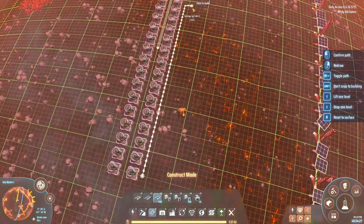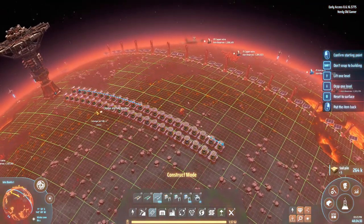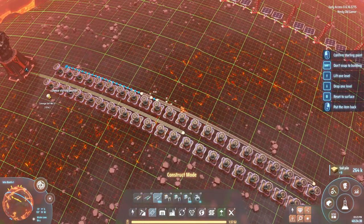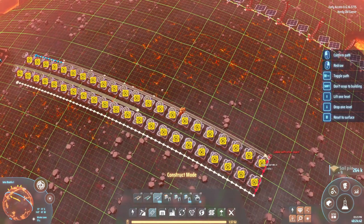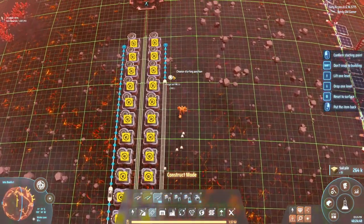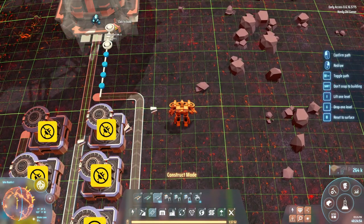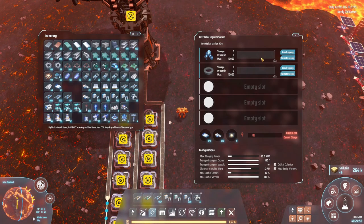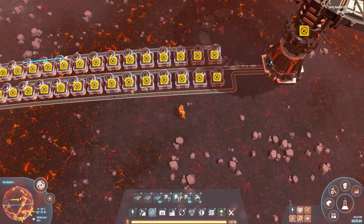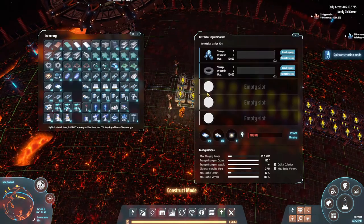So then we just need to bring the magnets out, and that can actually happen on one line. Let's do this and bring it into the logistics tower - that's the magnet line done. I'll quickly stick in some sorters and I'll be back.